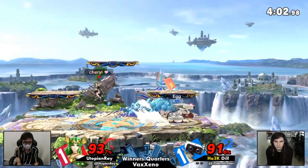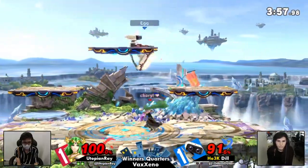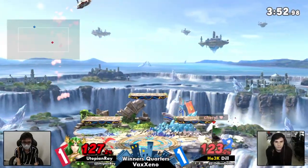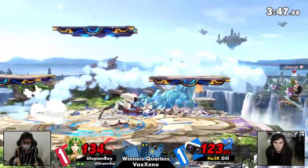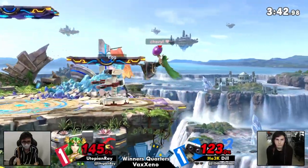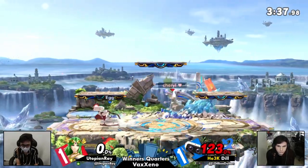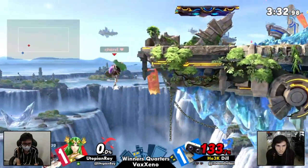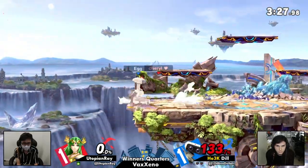They're both deep in the red but totally even in percent. ROB being heavier might survive a hit more reliably than Ray, but they're still trading back and forth. The next hit might actually mean the stock. If Dill manages to get a lead right here that'll be massive. What a patient move — just slapped him away. The forward tilt actually killing is not something you see too often.